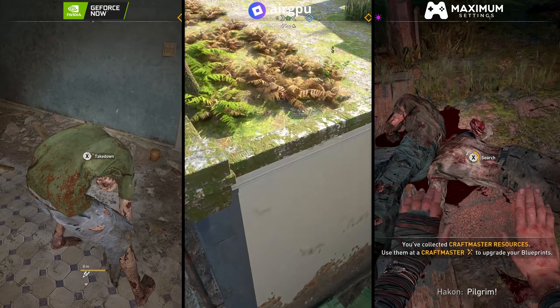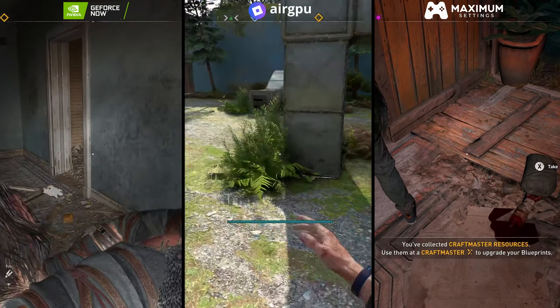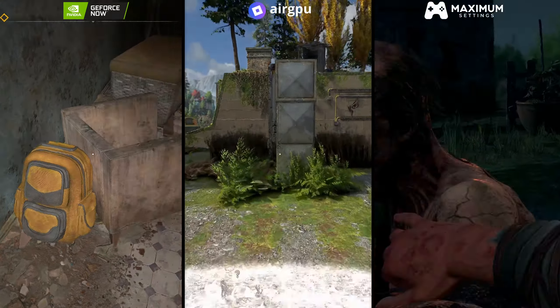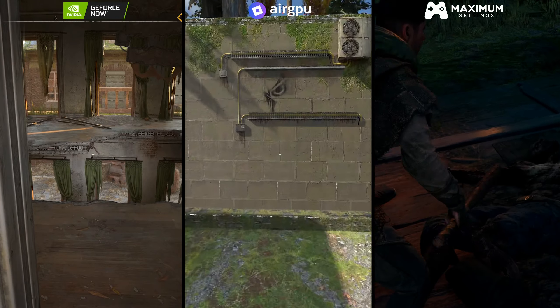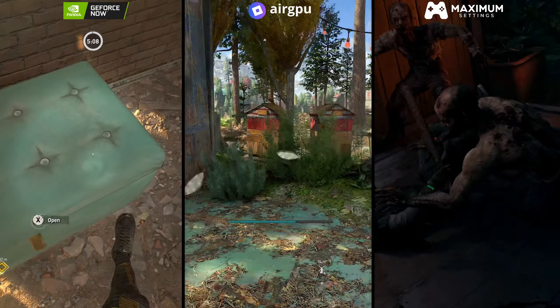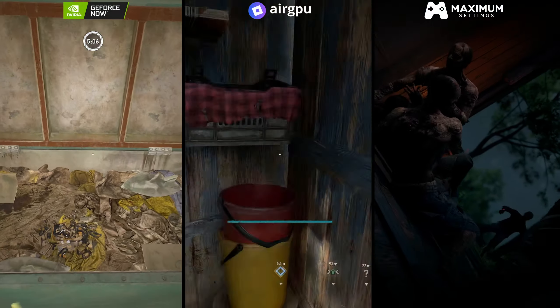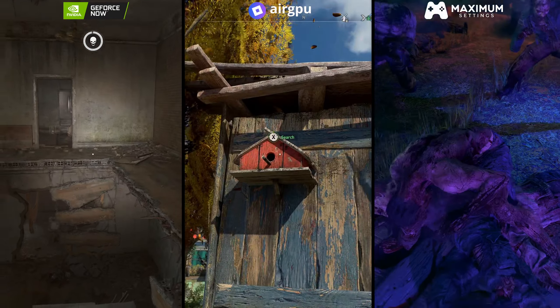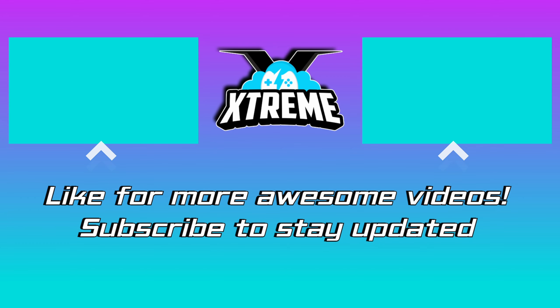There is a huge price difference across all three. The GeForce Now RTX 3080 tier will cost you £90 or just under $100 for six months. The AirGPU A10 RTX 3080 equivalent will set you back $4 an hour plus some storage costs on top. So it really is a premium service. For the Maximum Settings tier, you can expect around 1 Canadian dollar an hour and you get a lot of rig for your money — it really is a bargain.